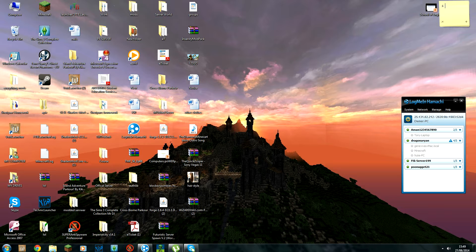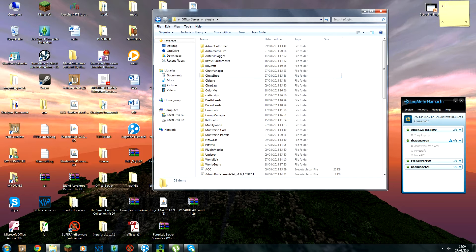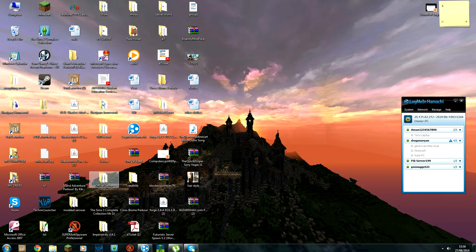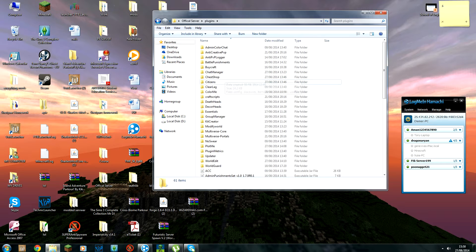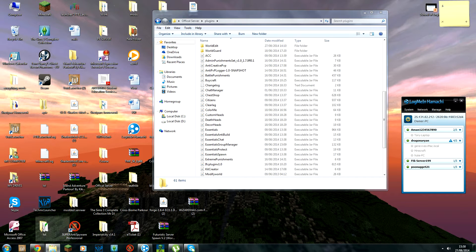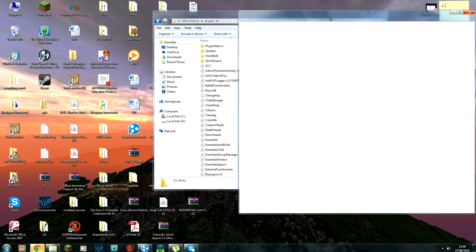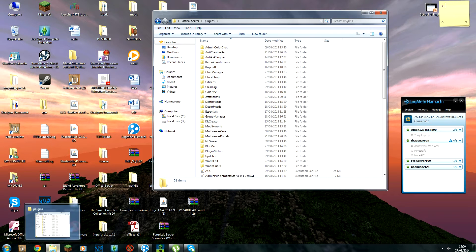Today we're going to check out how to set up code ranks and kits for your Bukkit server. Go to your server, then go to plugins — but you need to download it first. The link will be in the description. Once downloaded, just drop it into the plugins folder and then start the server.